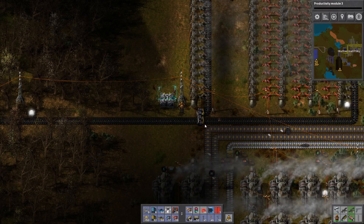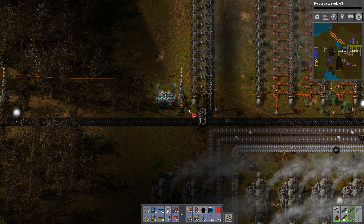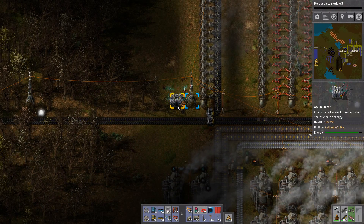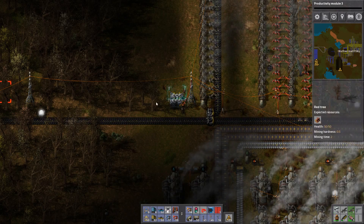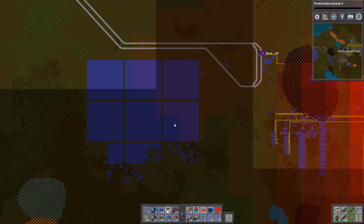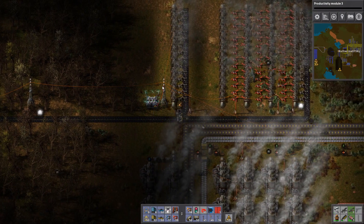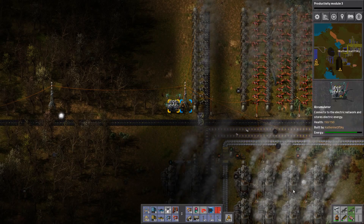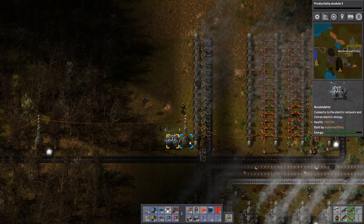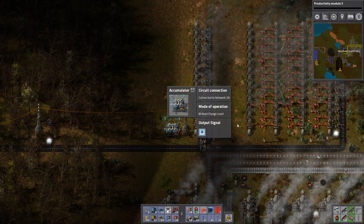Now I have an accumulator here and I'm going to wire it to this pole. All the accumulators will charge and discharge at the same rate if they're on the same network. Since all of my power poles are connected together, even these large solar fields that have accumulators within them are going to have the same exact reading. So I usually like to just put a token accumulator in this steam area to make it easier. Or you can also string those red or green lines all the way across to your solar area.